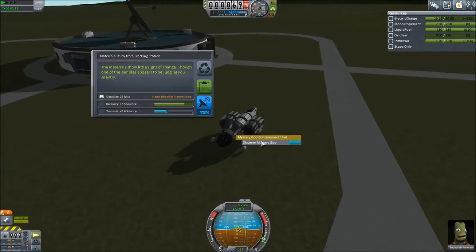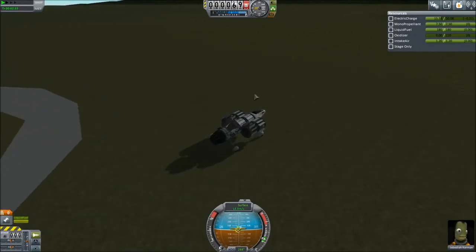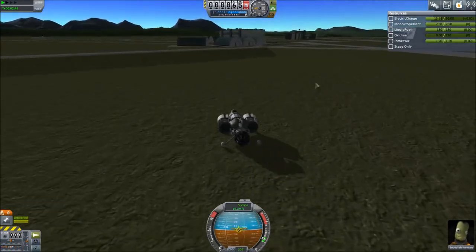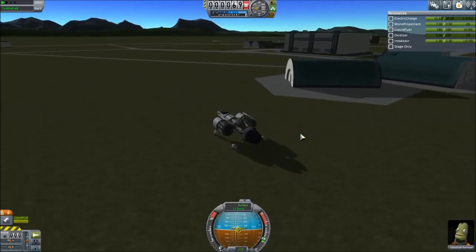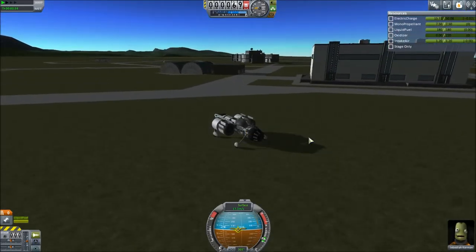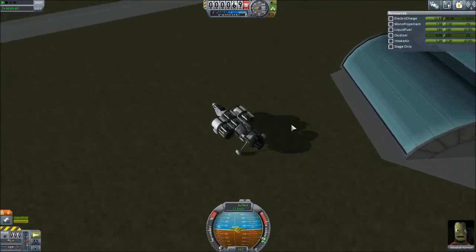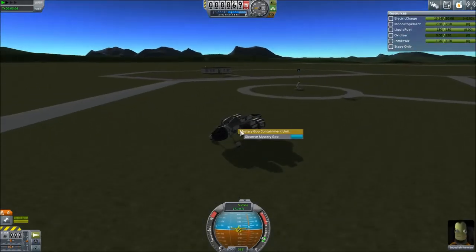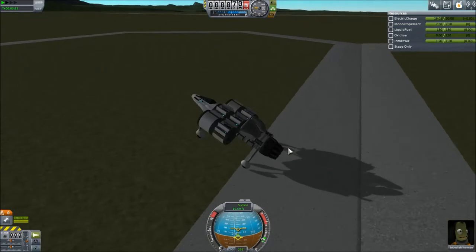I won't do all nine of them — I'm just going to get six here. I'm sure you guys can figure out where all the different places are. If you go into the debug menu, I believe there's actually a way of searching for all of the various biomes, so you'll be able to see exactly where you need to go. I'm just kind of guessing — I assume each of these hexagon-shaped areas are each of the biomes. If I need more science later on I can always have a closer look. Getting quite a bit of science for this.